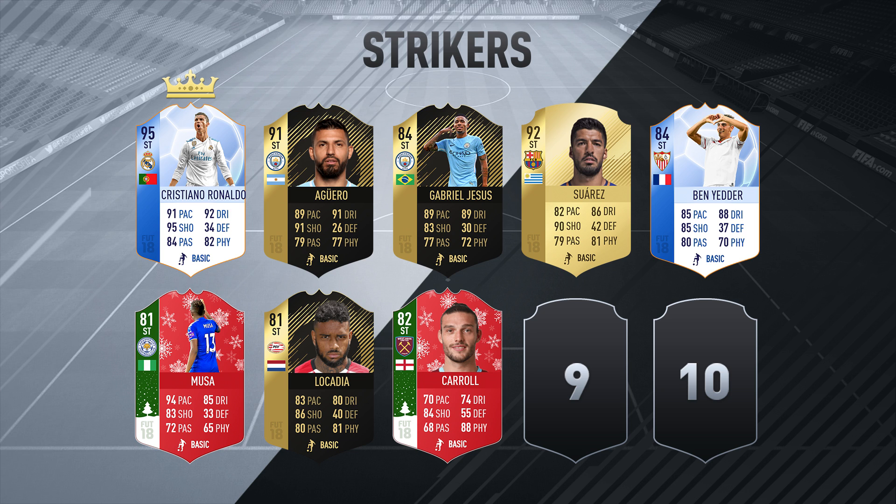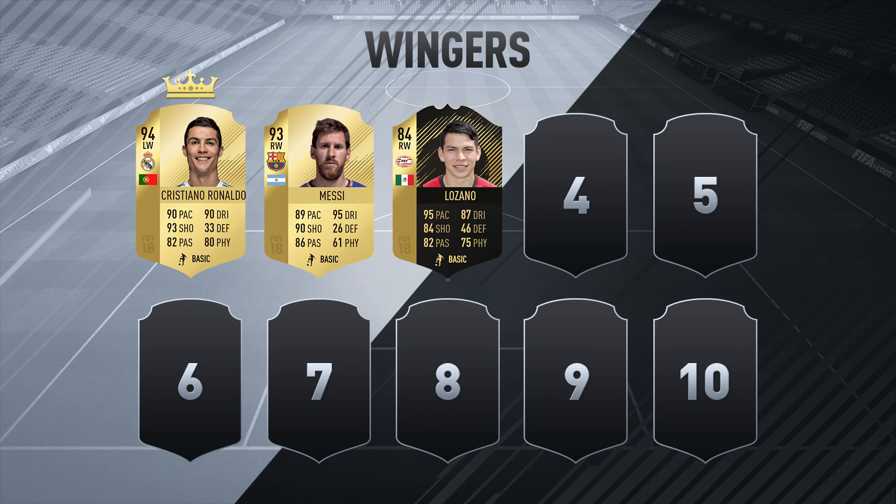We're not even going to start with the midfielders — let's get into the wingers. Cristiano Ronaldo is number one. I reckon he's better than Messi on this game — Messi is a great player, and I've had a love-hate relationship with him, but Ronaldo fits the meta, has his own unique dribble, great finishing, and more strength at 80 compared to Messi's 61. Messi is number two. Hirving Lozano is number three, and going forward I'm now using wingers like Salah and Neymar.